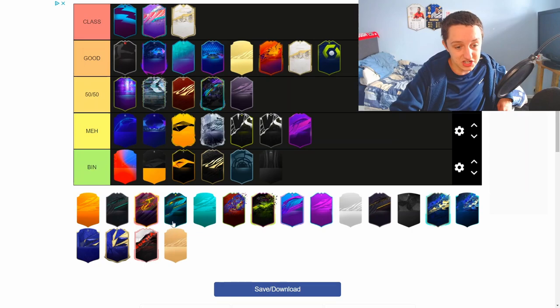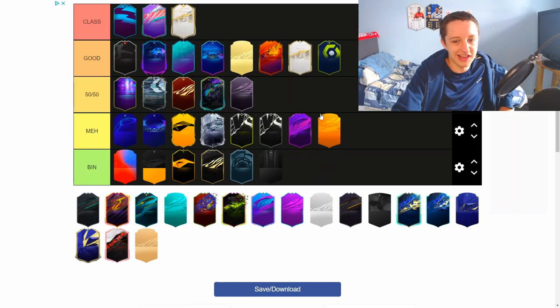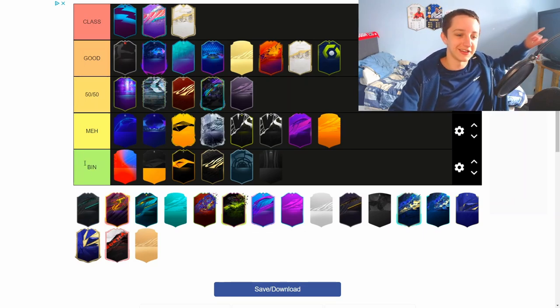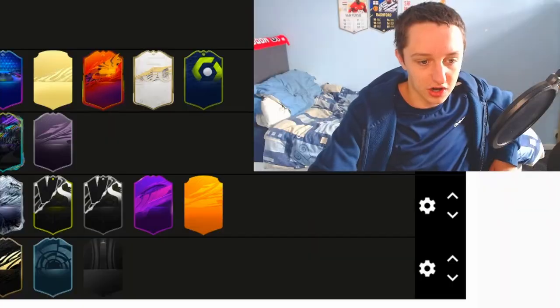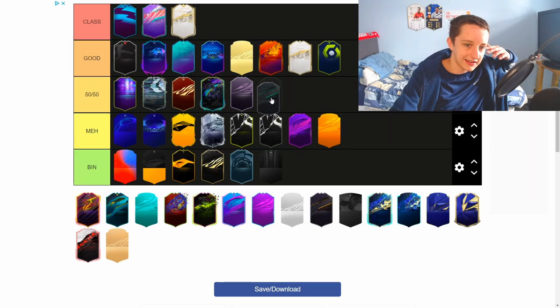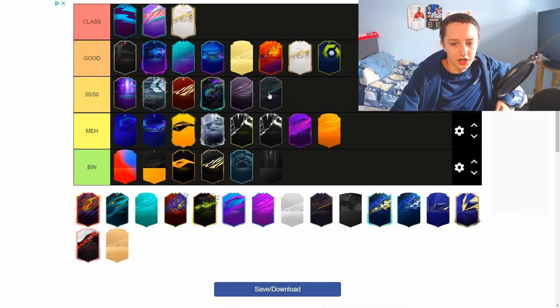This is Man of the Match. Again, not too much going on. It's probably bin or meh. Yeah, I'm going to go meh. It could be worse but it could be better. What is this? A milestone — that's it. Milestone objective cards, with like the Ben Dio and stuff. This is probably going to go in 50-50, I guess, again. It belongs in this tier, to be fair. Good and class are just different gravy cards. I really like this kind of green.